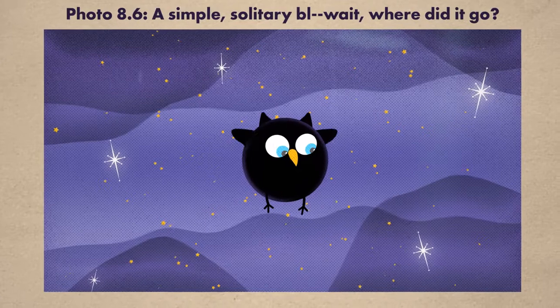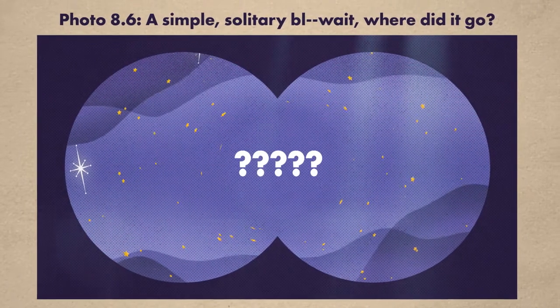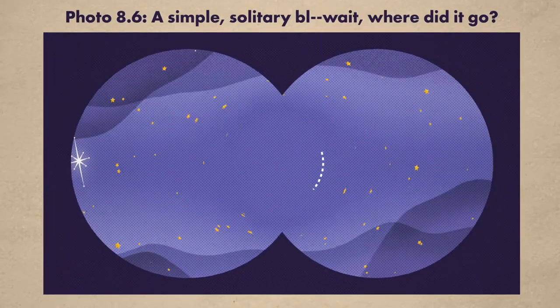However, because solitary black holes are so simple, they're quite hard to spot. But if you have a keen eye, you might be able to catch a glimpse of them by looking at their surroundings. For example, black holes bend the light travelling past them, and you can see this effect, called lensing, around the edge of the black hole.